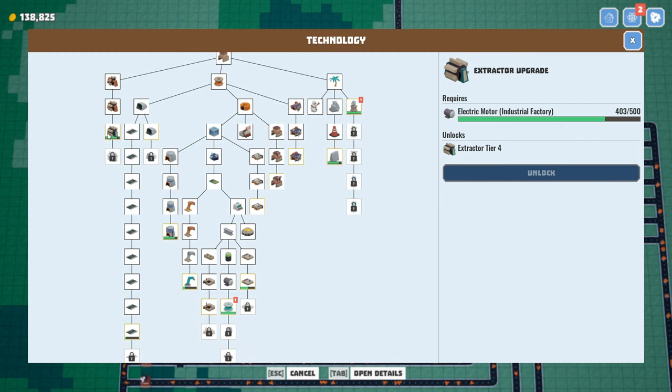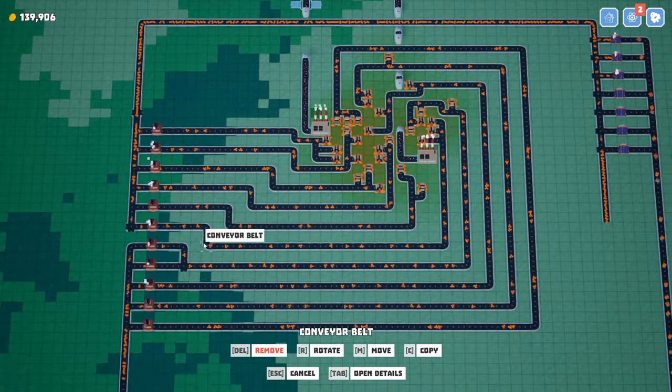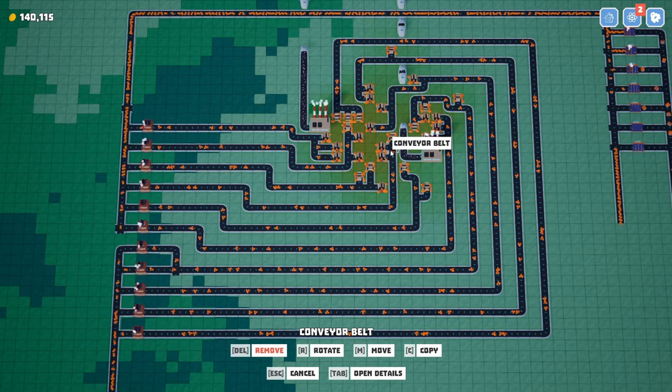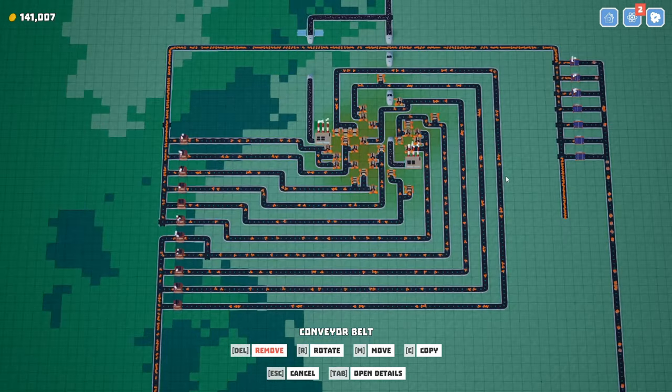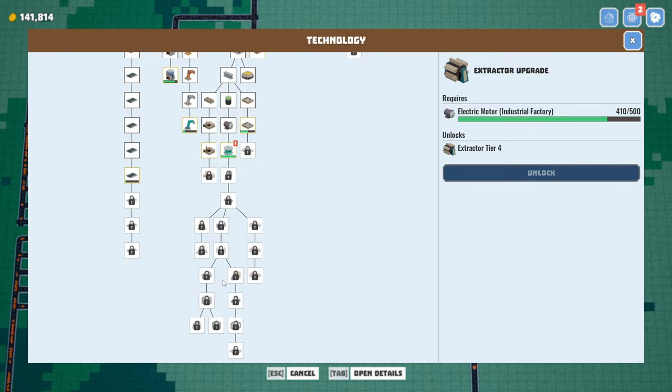We have to pay for the upgrades ourselves, and we're 96 — 95 electric motors away from being able to upgrade the extractors. That will allow us to have more compressed belts. Cash is looking amazing, we're going to have the money for the upgrades, that's not going to be a problem. That was the last product we worked on — the electric motor.